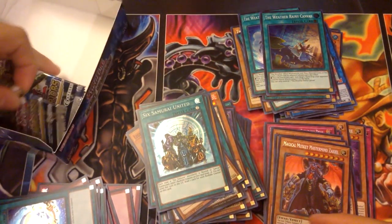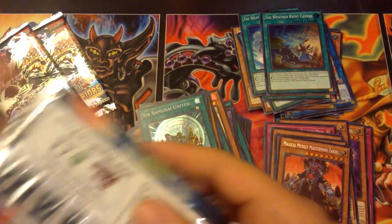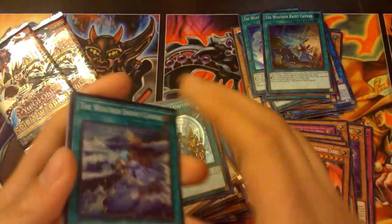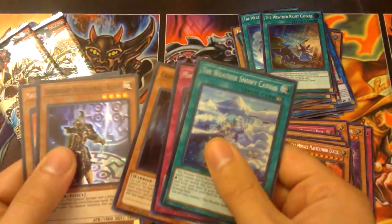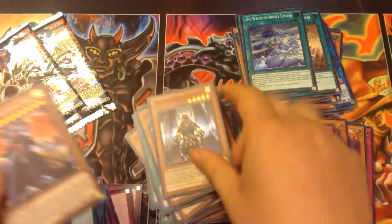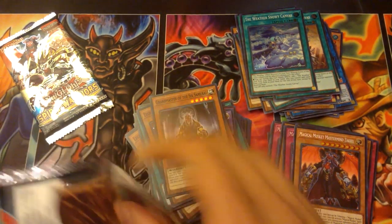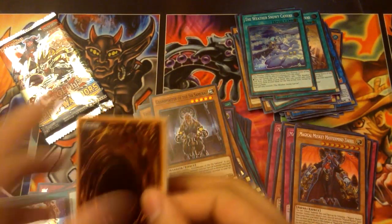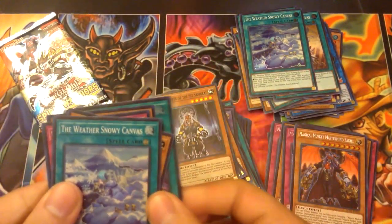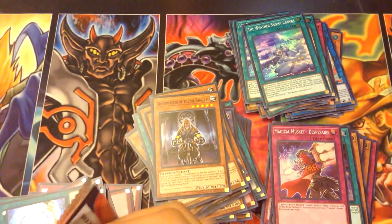We got three more packs to go. Snowy Canvas, Desperado, Grandmaster, Kizan, another Ezekiel — cool. Kinda starting to feel like Ezekiel's not short-printed. I can probably make two Samurai decks with the two boxes. At least give me one more Fuma before this video ends. Snowy Canvas, Desperado, Grandmaster, Kizan, Cross Domination — got plenty of Kizan because the deck runs three.